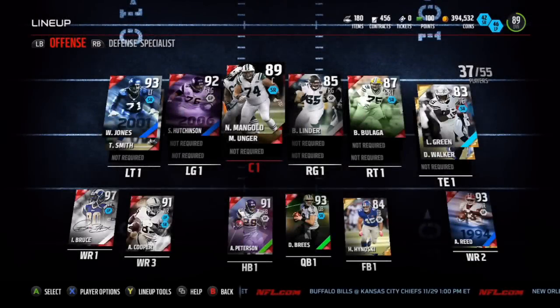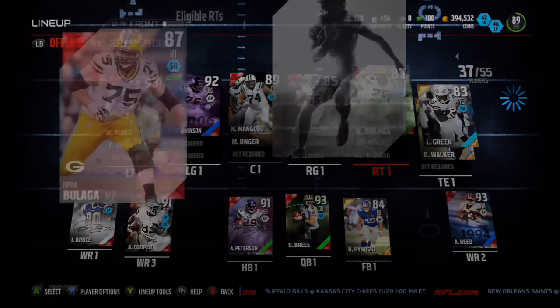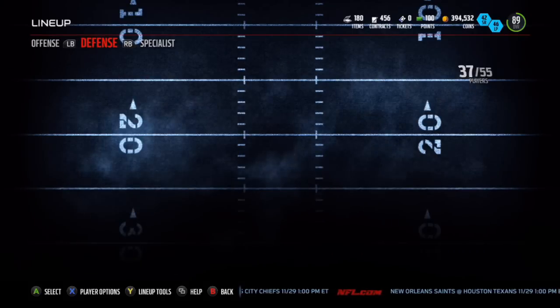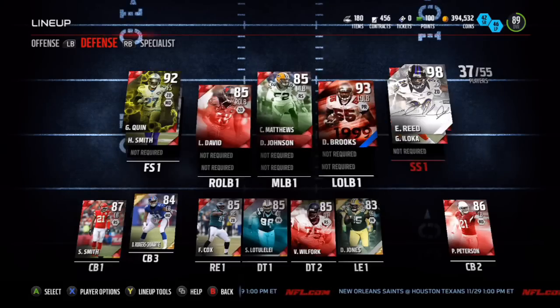Brian Linder and Brian Bulaga are at right guard and right tackle — they're not the best but they get the job done. Those are definitely positions I could upgrade.